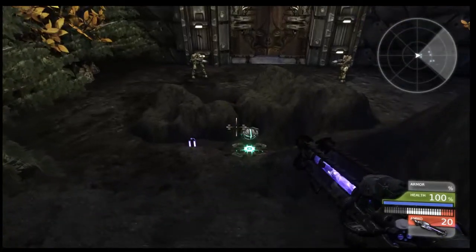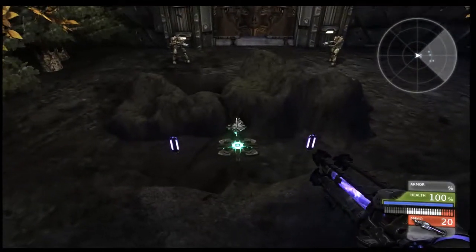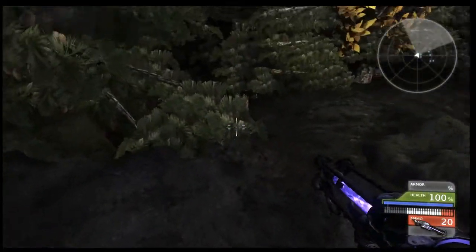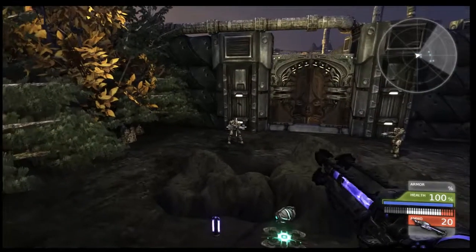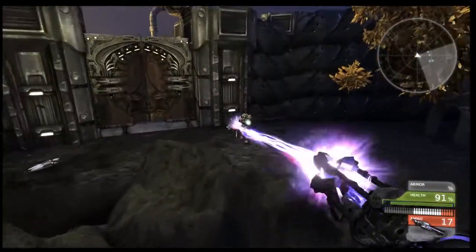And also this area right here with the health pickup and the ammo also has a trigger box. So everywhere the player will jump from here, the bots will trigger. So you can shoot them, and then they will start coming.